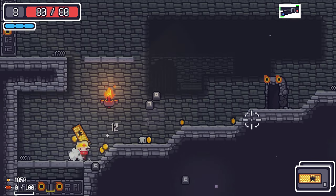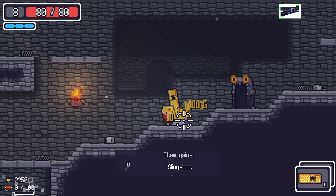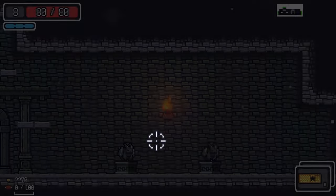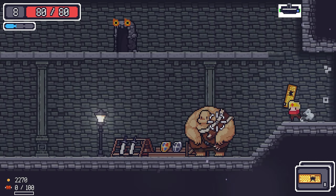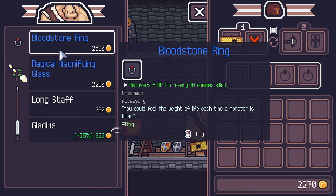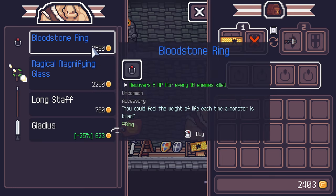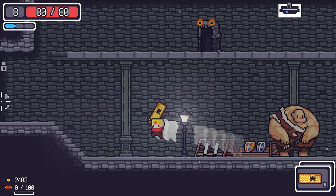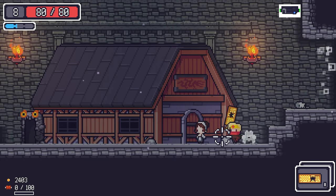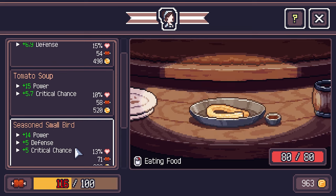Remember — the first thing you want to find in a new level is the food lady, because right now we're running on zero satiety. Found a bloodstone ring — we don't have the money right now but we can come back later.